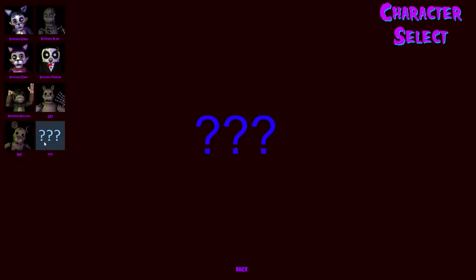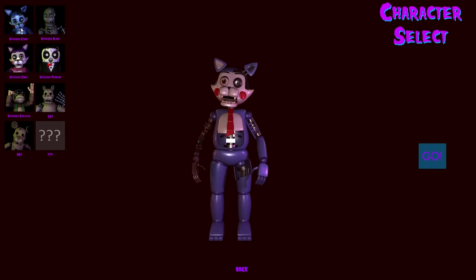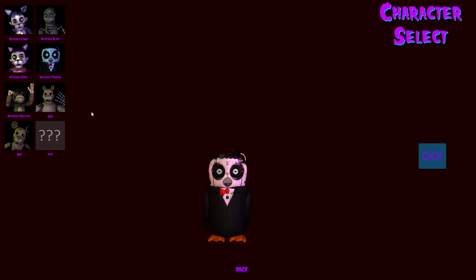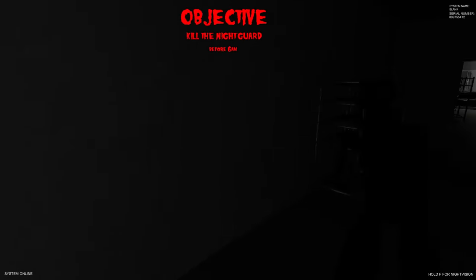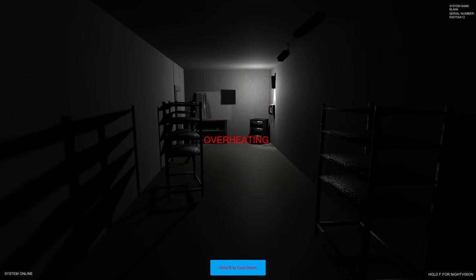I have no idea who that character is - whether it's a personal character or from some movie, maybe Half-Life. Overall, Five Nights at Candy's 2 Playable Animatronics was pretty fun, but I really wish every character had their own unique ability. I loved how Penguin had his unique ability and Chester had the vents, but Cat, Rat and Withered Blank all seem to have the same basic objective.